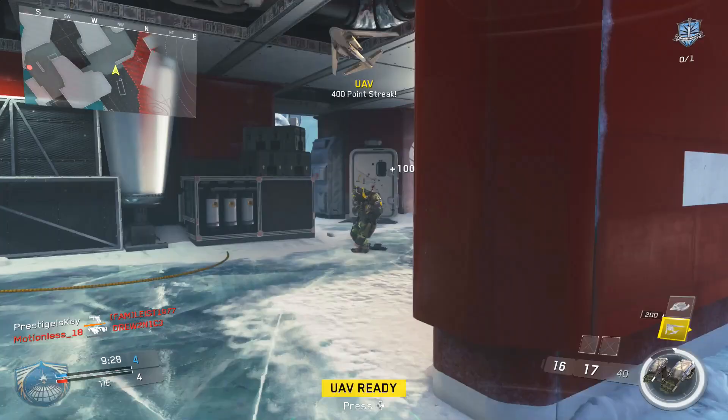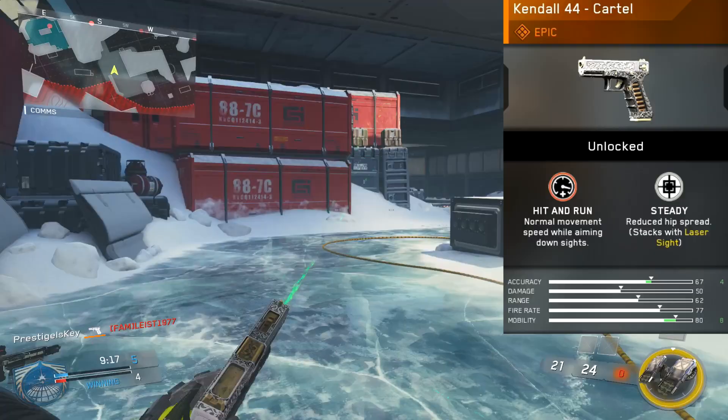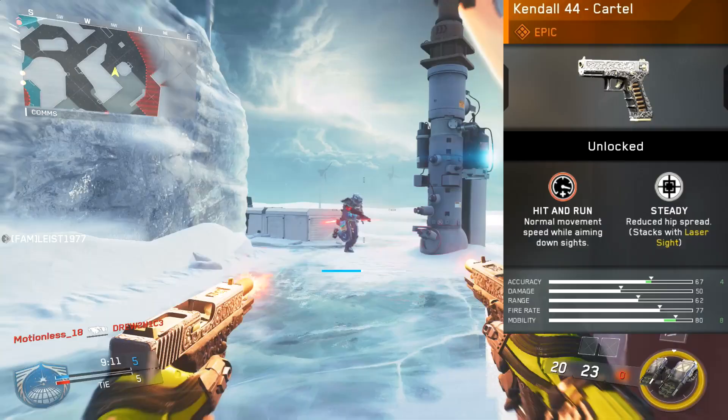Before we do, I want to say Happy Thanksgiving to everybody out there that does celebrate it. Eat up and get fat like I am. Today we're going to be talking about the Kendall 44 — this is the Cartel. The only way to get this weapon is by reaching a level 40 mission team with the Wraith mission team. This is the final team in the list, and once you do, you'll be given this weapon.